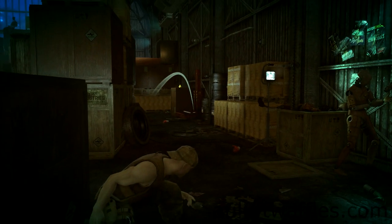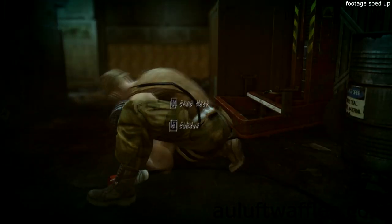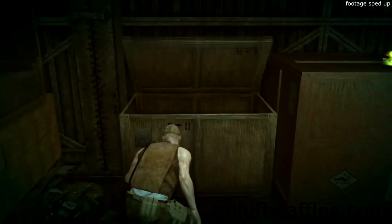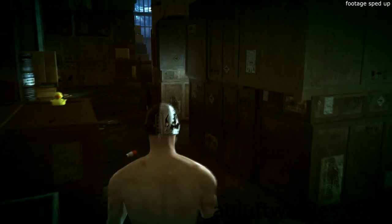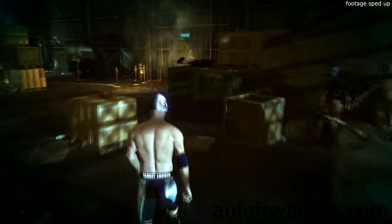Throw the hammer at the red machine to the right. Wait for the Patriot to be behind the crates, then subdue him and hide the body in the crate nearby. Pick up the Patriot's outfit and make your way to the entrance of the arena. Once you have knocked on the door it is the end of the Patriot's Hangar.